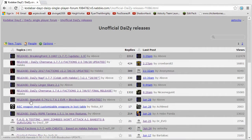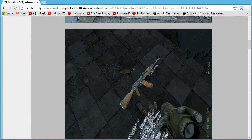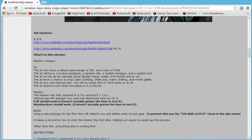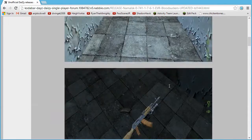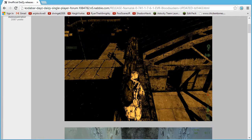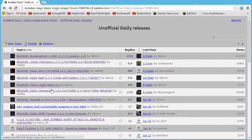For example, we have Namalsk, which is version 0.741 for 1.7.6.1. It's the Namalsk map rather than Chernarus, and it's a kind of snowy map. Each of the missions has a different flavour — because it's a snow setting, you've got white ghillie suits and it's an arctic sort of environment in certain areas. Totally different map, totally different spawns, totally different loot. Really a neat addition if you're bored of playing the standard version.